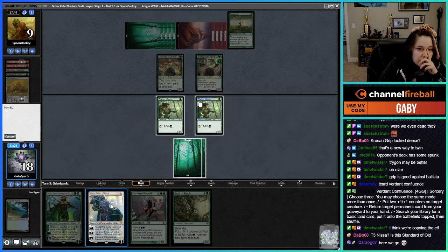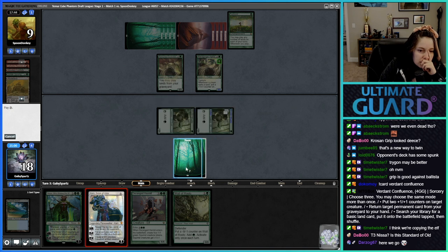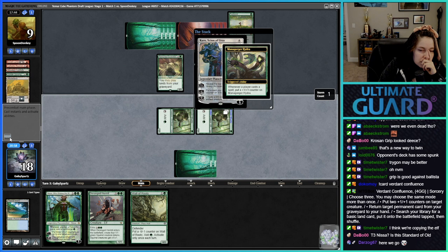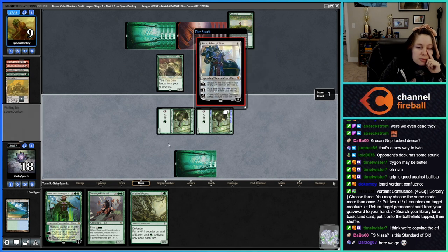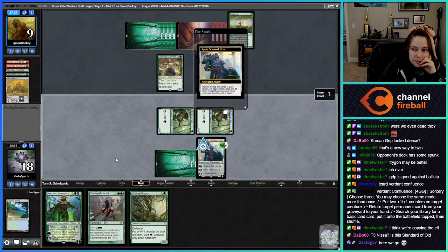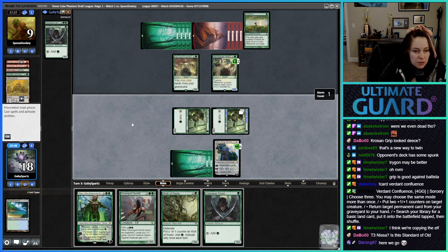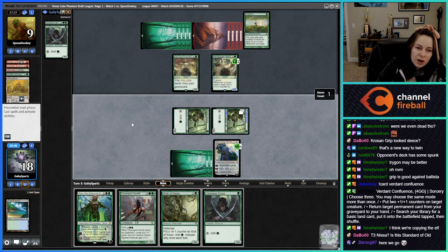That stupid Elvish Mystic and the Mana Gorger Hydra is getting big too — their deck density is going to be pretty good again. See if we can get a basic land with this. It was Verdurous Gearhulk or Land of Worlds and they gave me Land of Worlds — all I wanted was a land. Good beats.